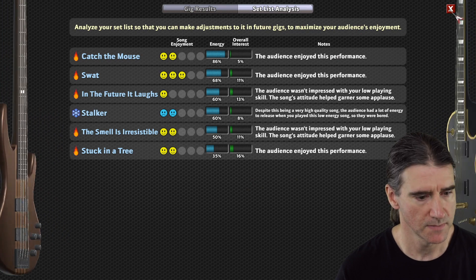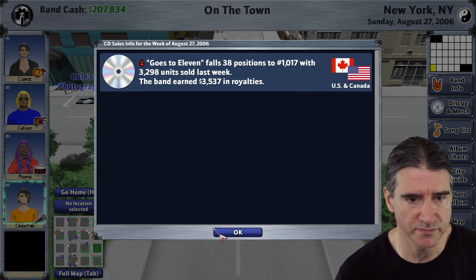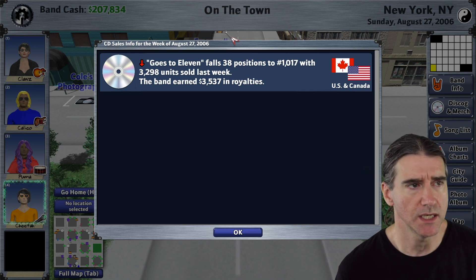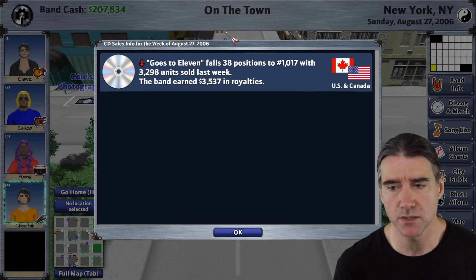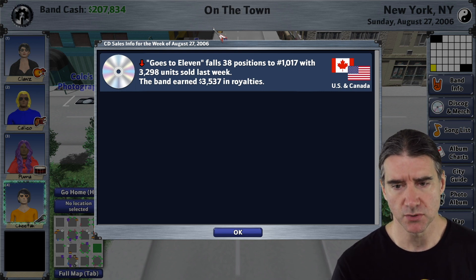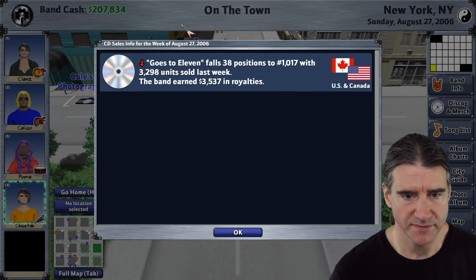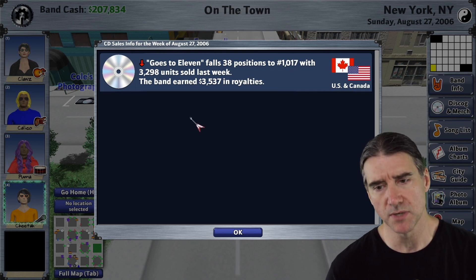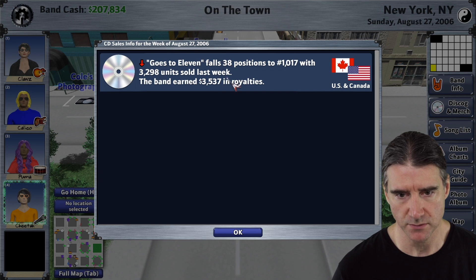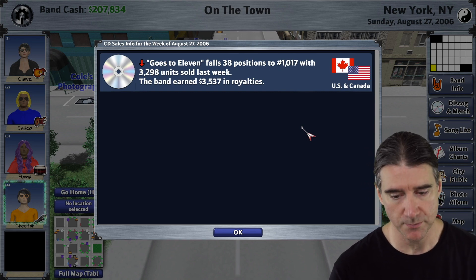On the CD sales dialog that shows sales for each week, I made a couple of small improvements. The title now shows which week it is. The main reason is that if you were resting or practicing long enough that more than one week went by, it was only showing the most recent week's info repeatedly, which didn't make sense. Now each dialog tells you the correct week and its data. Also a minor one — you can now press Return to dismiss the dialog, not just Escape.